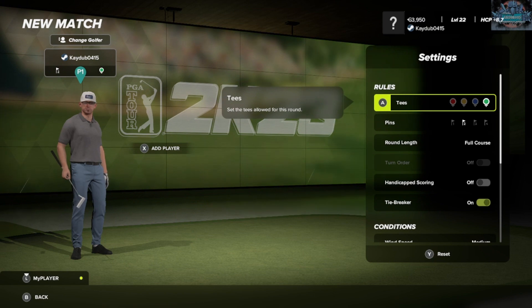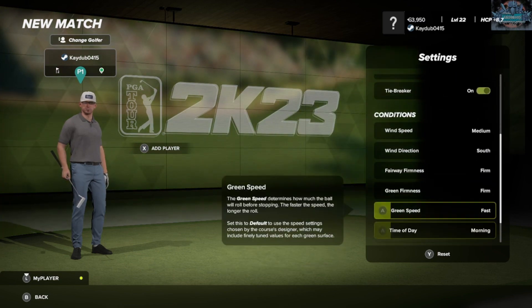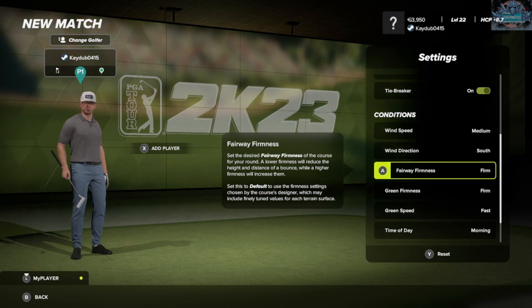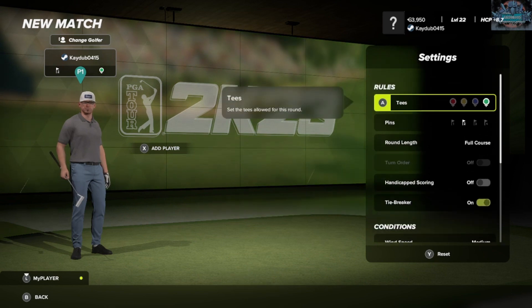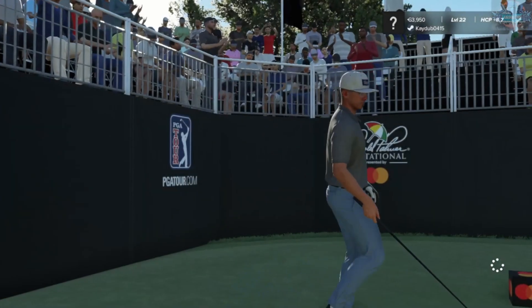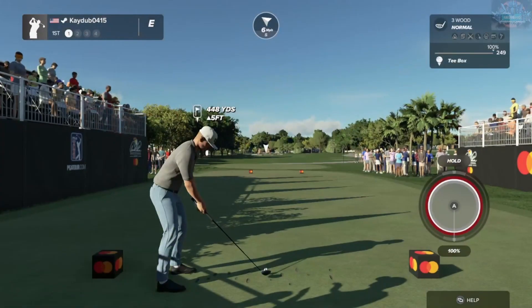Hello everyone, KDub here and this is the second round of the KDub Tour at Bay Hill. We're using the second pin set on the course. I've changed the conditions slightly - wind speed is medium, but the wind direction is coming from the opposite direction, the south. We're going to have fast and firm conditions for the fairways and greens, playing in the morning with light clouds from the back tees. In the first round we had a 65, a 7-under, and that was with a triple bogey, so we're going to try and prevent that from happening again.